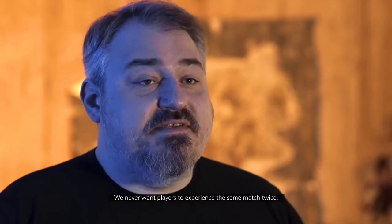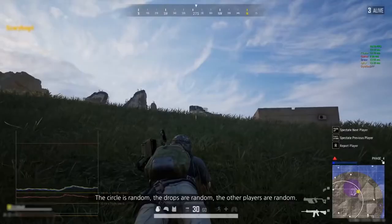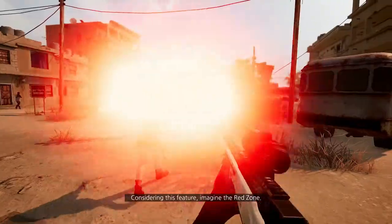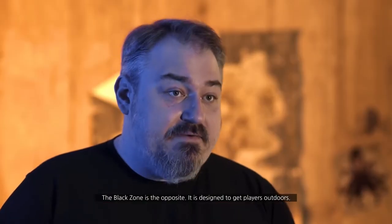We never want players to experience the same match twice. The circle is random, the drops are random, the other players are random — but what if the map itself had a little bit of life to it? Considering this feature, imagine the Red Zone. The Black Zone is the opposite. It is designed to get players outdoors.